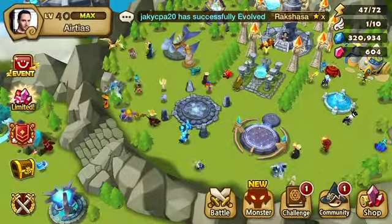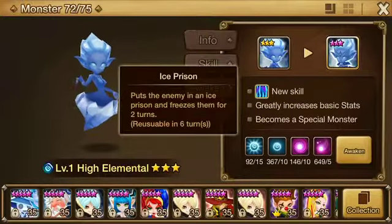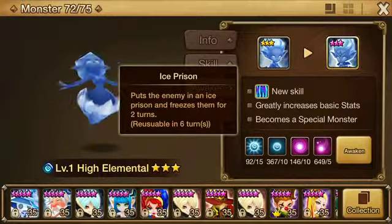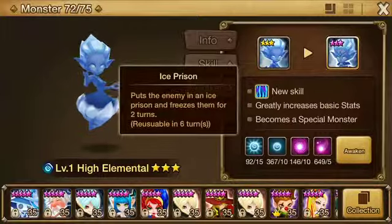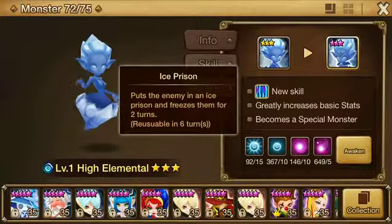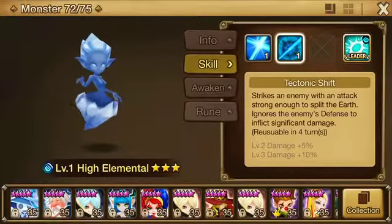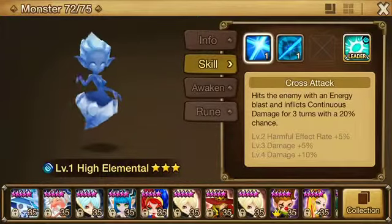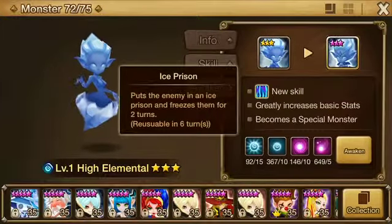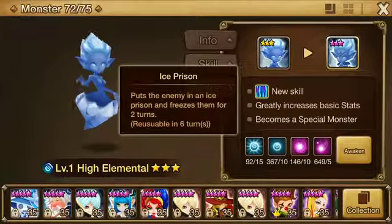If we take a look at her awakening — when she's awakened, she gets Ice Prison, which puts the enemy in an ice prison and freezes them for 2 turns. I'm not sure if this skill does any damage. However, freezing for 2 turns is really awesome. Most of the time, freezing skills only freeze for 1 turn. So we've got a skill that ignores defense, a skill that can potentially inflict continuous damage, and a skill that freezes an enemy for 2 turns.